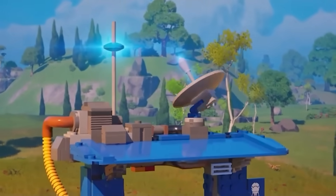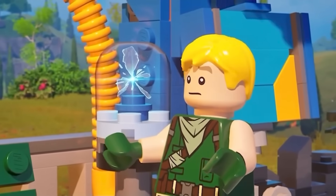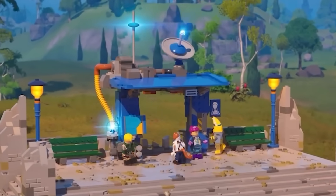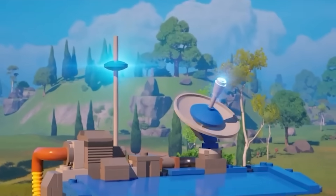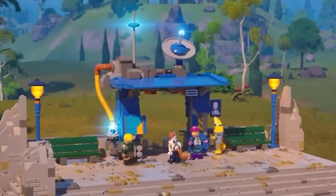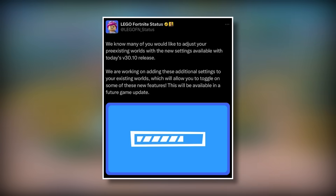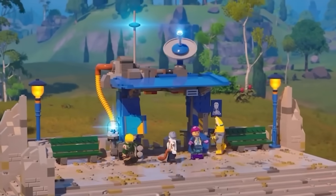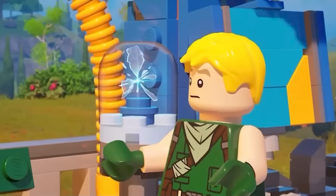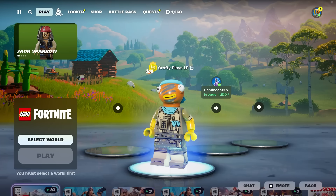We did get a teaser for LEGO Fortnite's first fast traveling system using the Battle Bus, posted in a tweet by Epic saying it's coming in a free update very soon. When they use the word 'soon,' keep in mind they also told us we'd get the option to change settings on our survival world and storm wild animals added to old worlds soon — and it's been a month with neither update delivered.